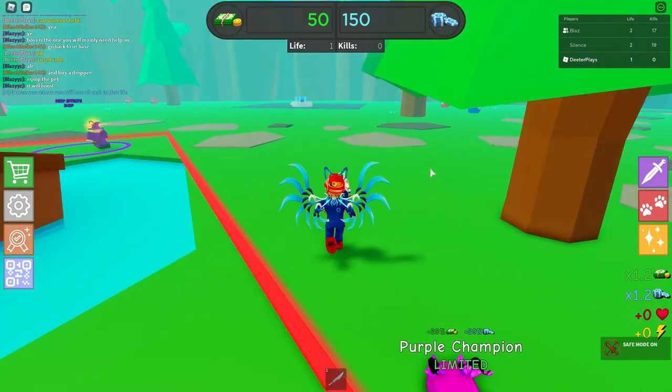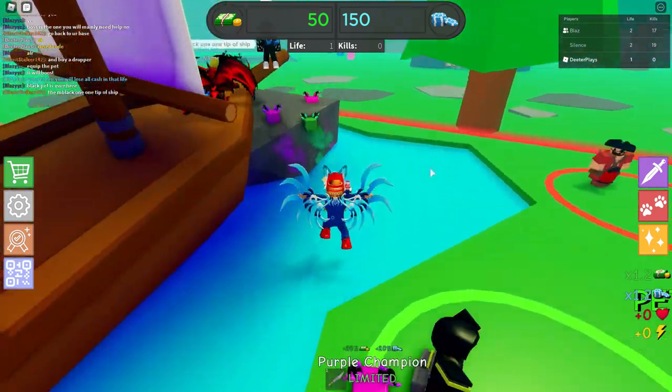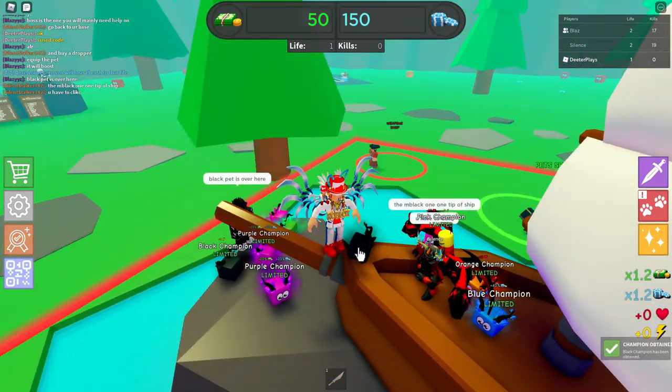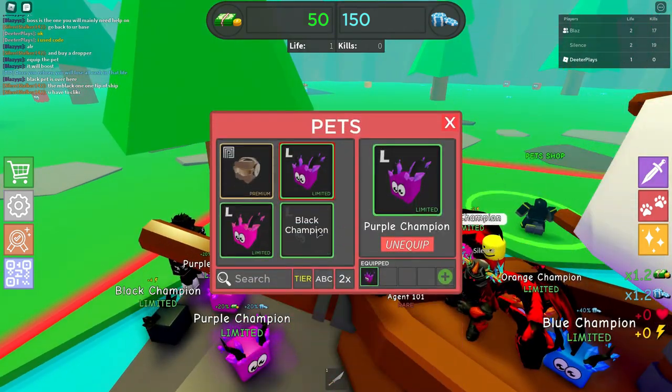Now we're going to go around to the front side of this ship. On the front side of the ship, you can see that is where you find this black pet. That is one of the missions too — just go up to it and click right on it in order to get that part.